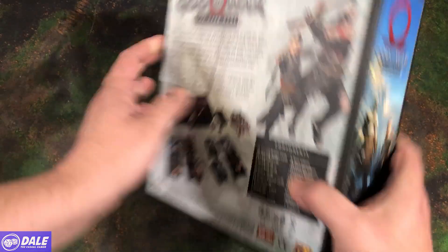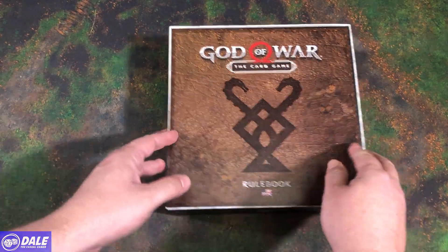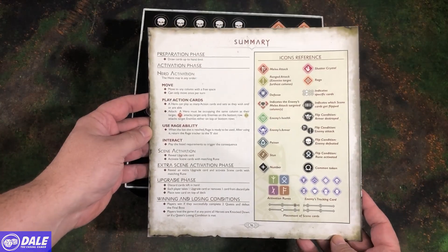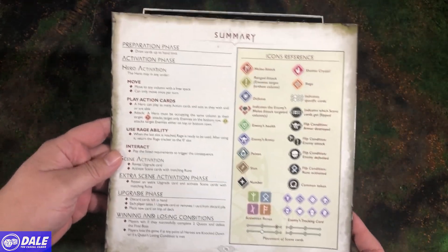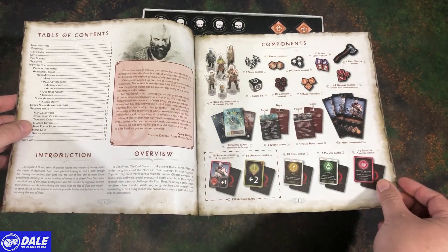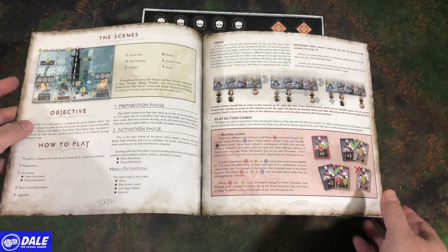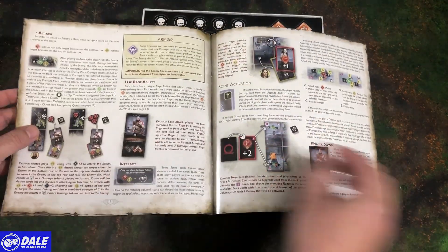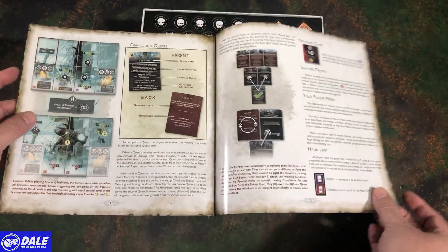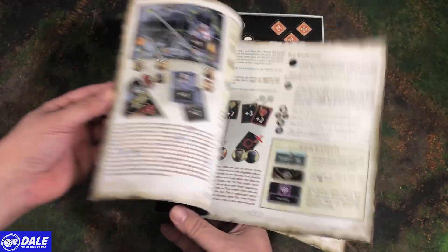Let's go ahead and take a look inside at our components. We've got our rulebook right on top — 16 pages. On the back, we've got a good summary going over the phases and the icons for Ragnarok. Inside, table of contents, picture of the components, a nice diagram on setup, and the basics of how to play your scenes. Good illustrations going over the different phases. Pretty short rulebook, looks easy to read.